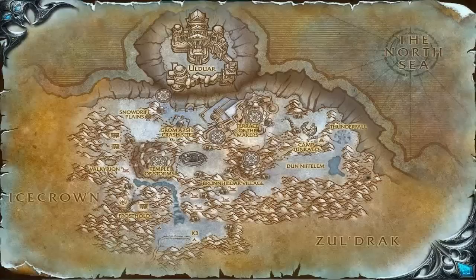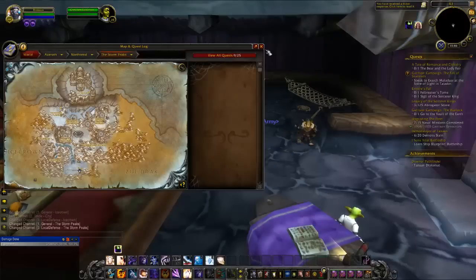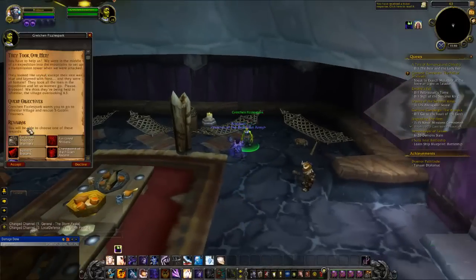The Sons of Hodir faction are located in Dun Nifelem in the Storm Peaks. Before you can begin gaining reputation with them, you'll first need to unlock the faction. To do this, you'll need to complete a very long quest chain of about 25 total quests. The first quest is obtained from an NPC named Gretchen Fizzlespark in K3, and the quest is called 'They Took Our Men.' After completing and turning in this quest, you'll have begun the chain that unlocks Sons of Hodir.